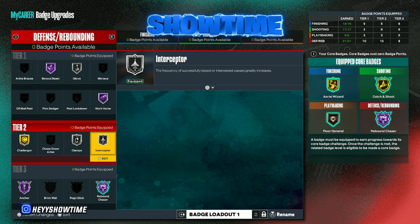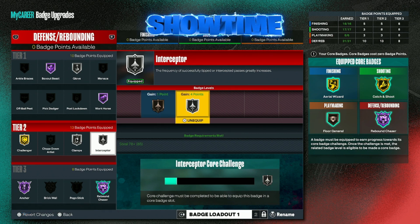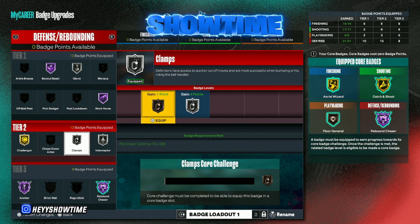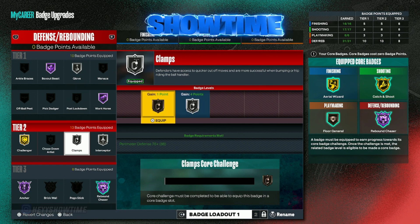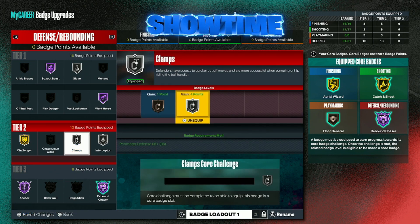Rebound Chaser Hall of Fame is a must. Interceptor on silver I like a lot — it's good. I've only played five stage games so it hasn't gone up much, but I know it will core out fast when I get into it more. Clamps is a trial-and-error badge I'm trying out right now since I had extra badge points after getting Rebound Chaser corded. Sometimes there are switches where I pick up on the ball, and it'd be nice to have Clamps — I'll have to update you guys on how good it is.